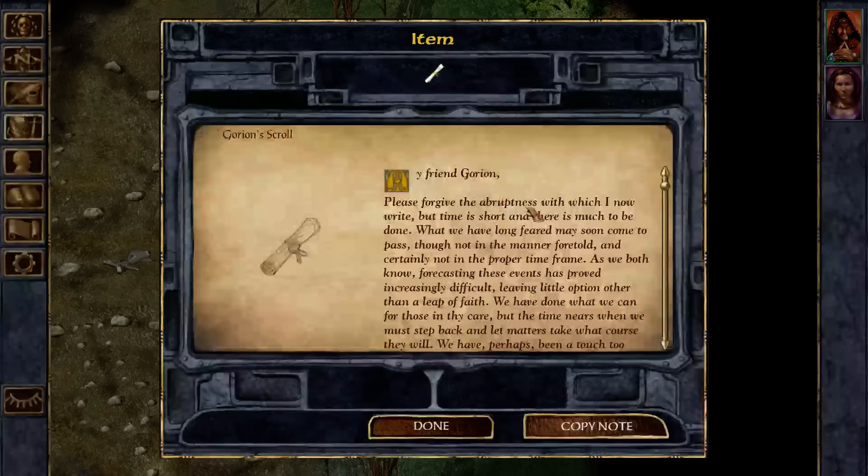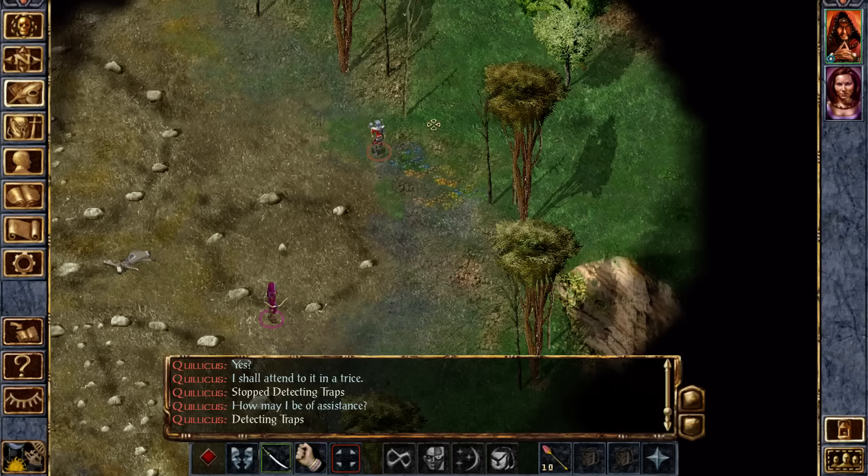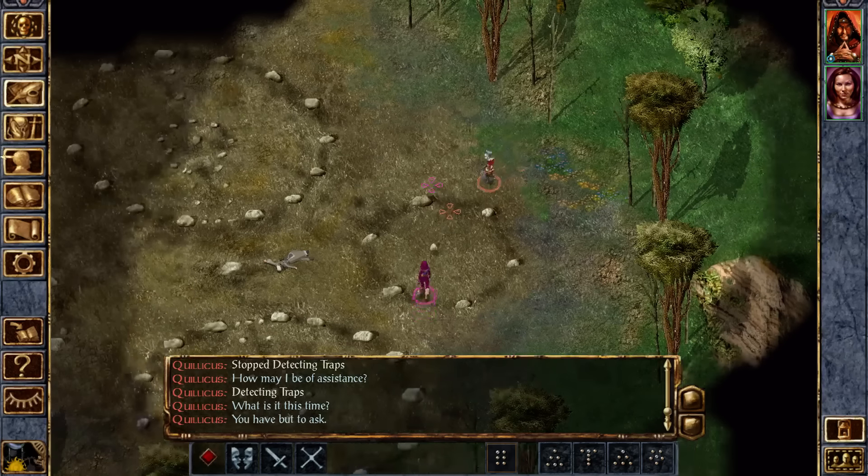We've got some extra stuff. We've got the note, Gorion's scroll, signed E. And that's it, right? We've looted everything?